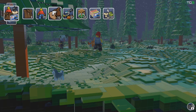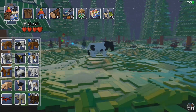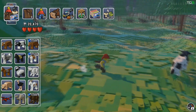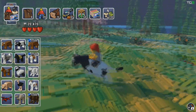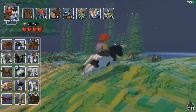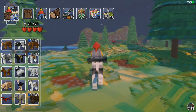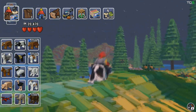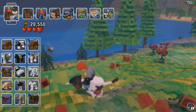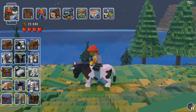Let's spawn a cow. Come here — there you go, I am now riding a cow! I love the animation on this bull. If I press X he charges, so let's go charge something. There you go — pow — takes out those roses.